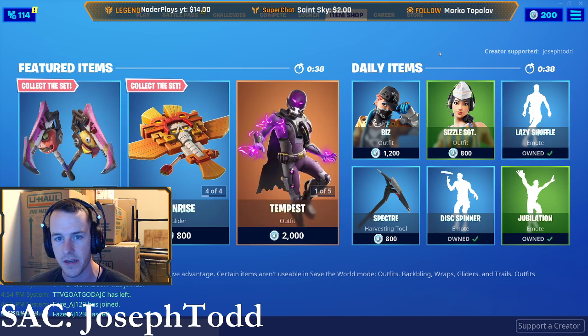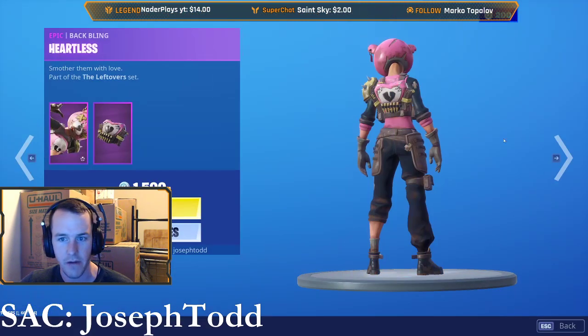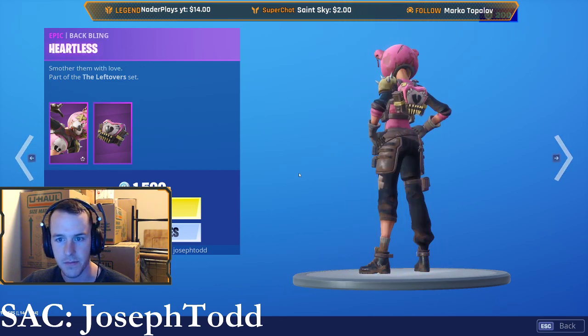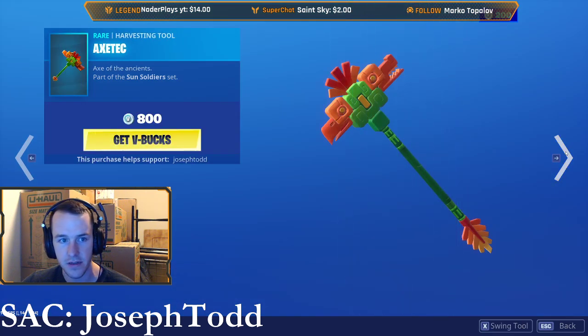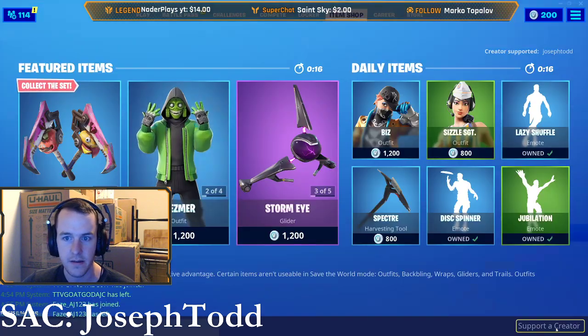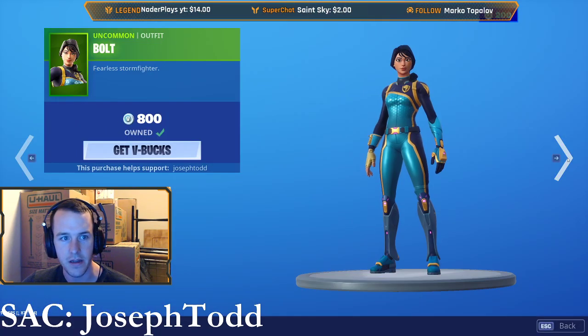What do you guys think is going to be in it? Let's go real quickly over the old item shop. So we had Ragsy and the Snack Attackers. Ragsy has a pretty cool back bling. If you guys own all the other Cuddle ones you got that. We got Mesmer — I see some really good players using this. The Azatek Axe and the Sunrise Glader. I don't think there's a whole lot, but we got Storm Eye, Turbulent, and Bolt.